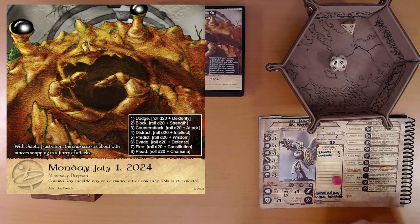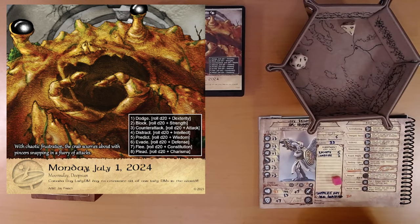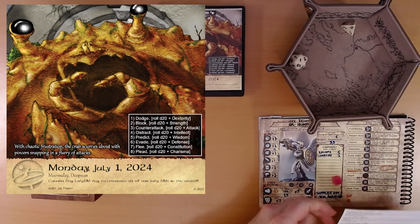Step three: counterattack. D20 plus attack. Our attack is plus seven. We rolled a one — that stinks. I think a one is an automatic failure, but eight total. We'd need like nine more points. The move fails and leaves you open to the next attack. Reduce your health by one. That was going to be an easy roll. Oh, well.